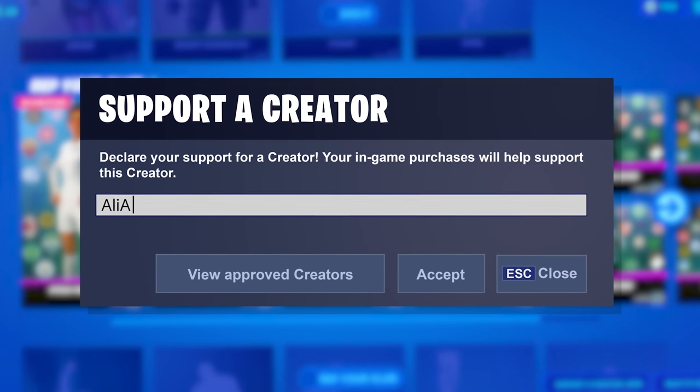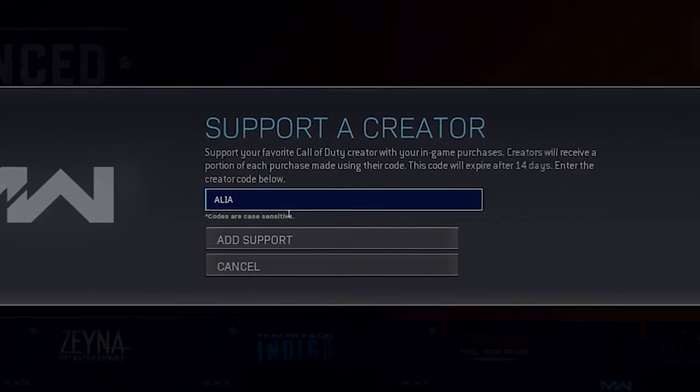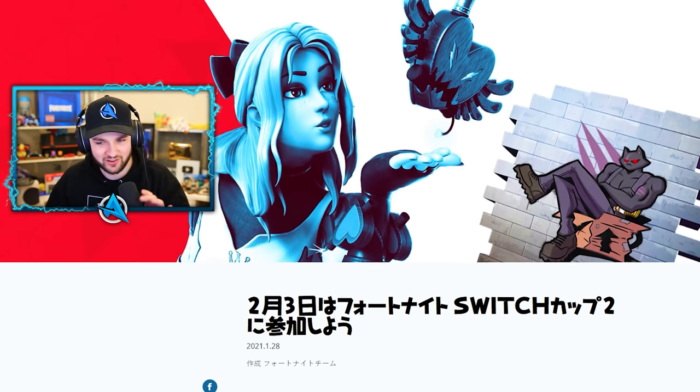Don't forget, when it comes to all Fortnite skins, be sure to pop in code AliAid in the Fortnite store or Epic Games store. You can also put it in the Call of Duty store as well. Big thank you to everyone who's done it — you can also get a shout out in my video. Now let's get into all of the information for this video.